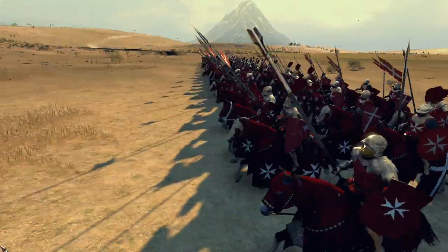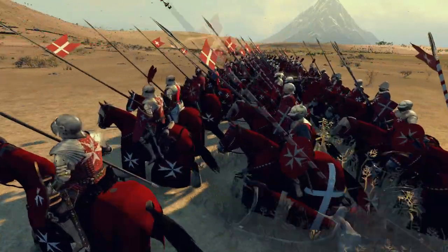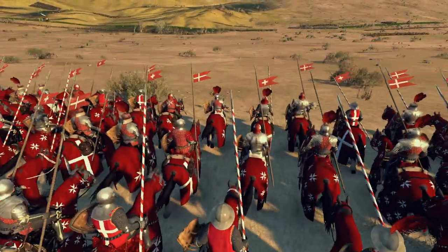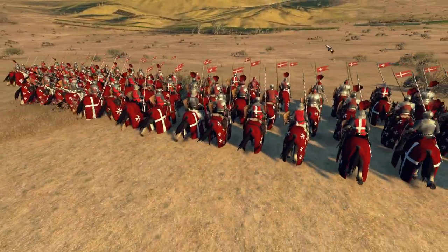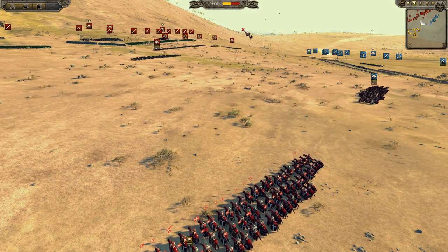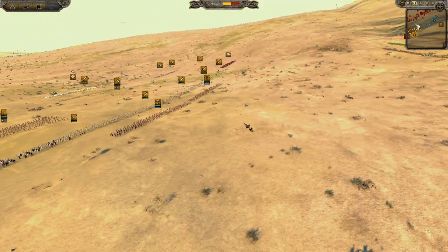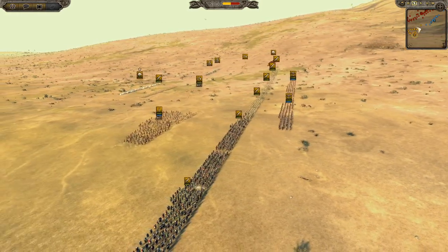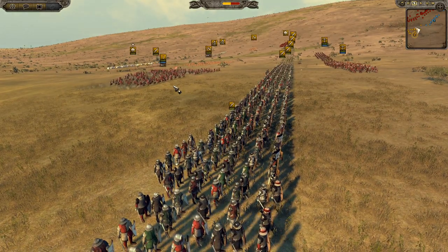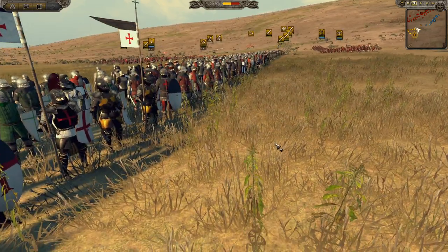Hey guys, welcome back. I'm Pope John Paul and we're here with another 1212 AD battle for you. This is the Battle of Hattin from 1187 AD. It's a historical battle between the Ayubids and the Kingdom of Jerusalem, and we also have the Principality of Antioch. In history, it was an Ayubid victory — Saladin defeats the Crusader armies.